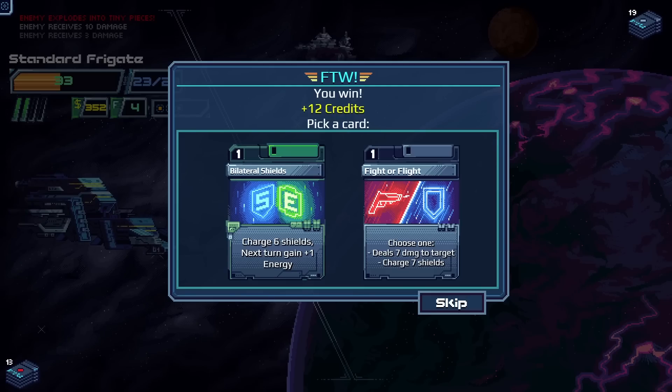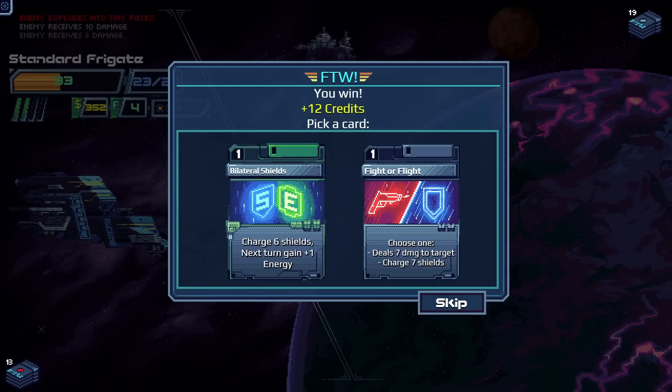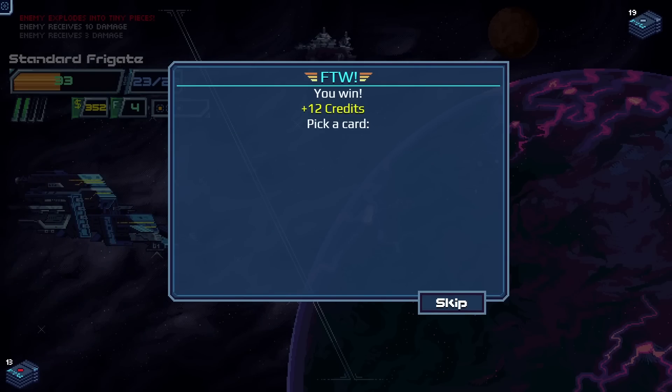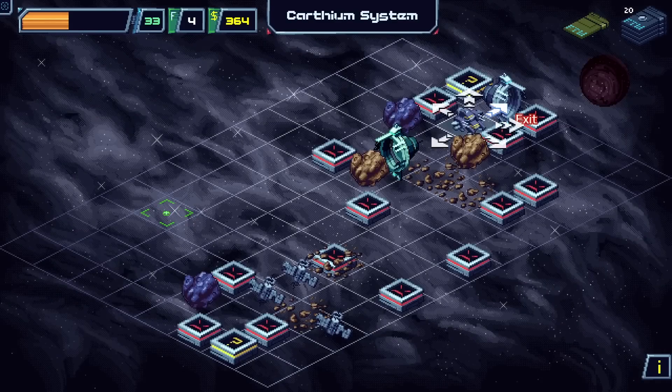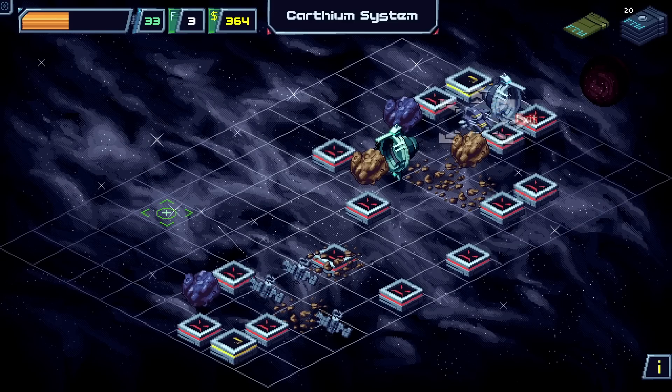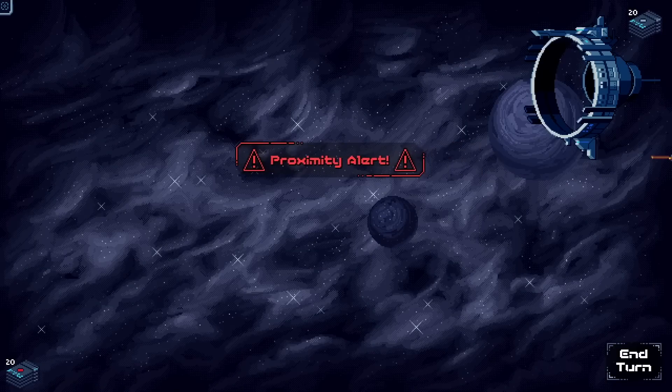Card reward: another Bilateral Shields or Fight or Flight — deal seven damage or charge seven shields for one energy each, a versatile card that's better than either basic card. We really like Bilateral Shields and have a shield build going, so we grab the second Bilateral. We save our four credits and head straight into the next fight.